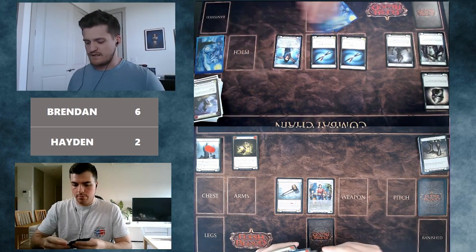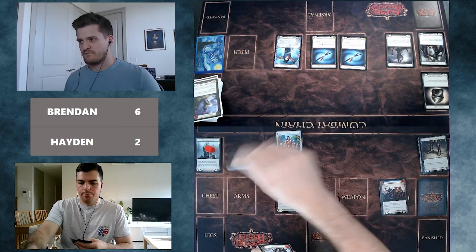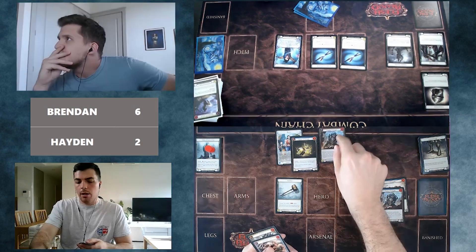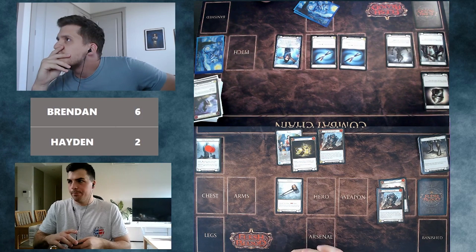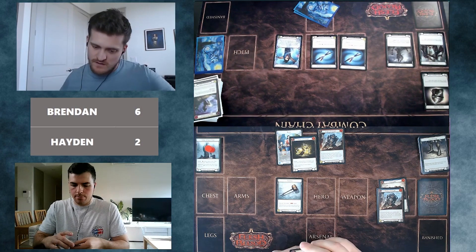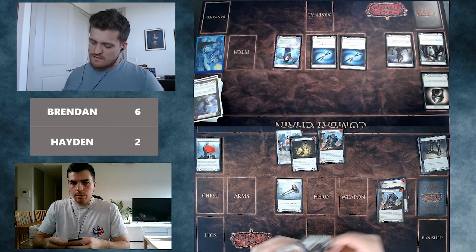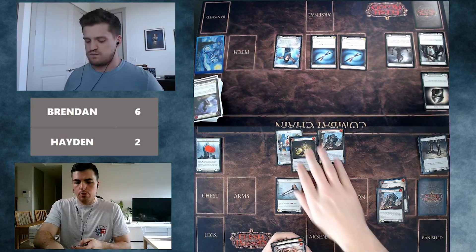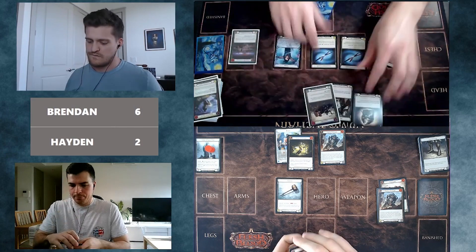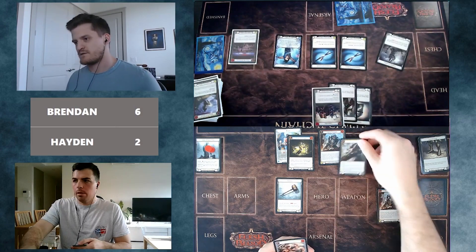They knew the Pummel was coming, so they had to apply maximum pressure. Bravo activates, Potion of Strength fires, one resource left, and they come in for nine with Dominate off the Raging Onslaught — nine plus three equals twelve total. That's off the Raging Onslaught. Hayden notes the color Brendan would need would be an Immovable, which they've seen pitched. They're going to force Brendan out of cards — the attack is for seven. Brendan uses the Pummel over the top.